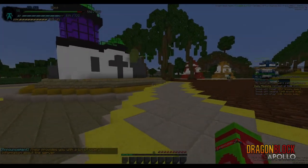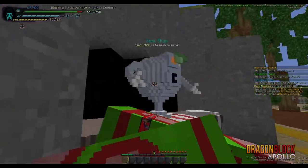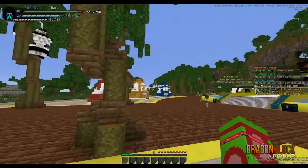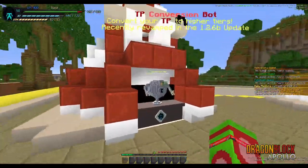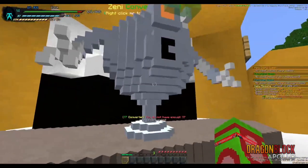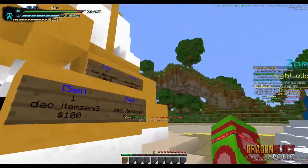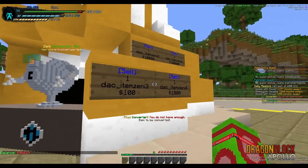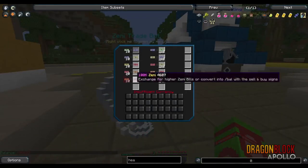You can also just use warp vouchers to get here. There's also the Zenni shop, where you spend your Zenni bills. There's also the TP conversion bot, which will take all the TP in your inventory and convert it once you right-click the bot. And this one does the same thing but for Zenni — you can take money out of your slash balance (slash bal, B-A-L) and put money into or out of the physical bills.